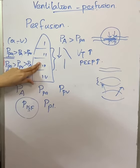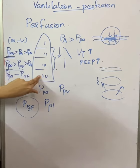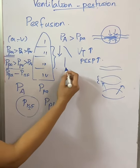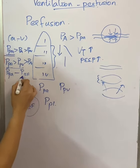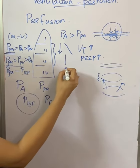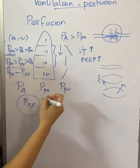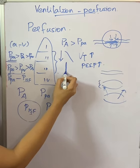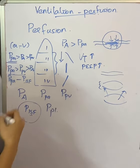So, zone 2 and 3 exist in normal lungs, while zone 1 and 4 appear only in pathological conditions. Blood flow is gradually increasing from top to bottom in zone 2, almost constant in zone 3, and gradually decreasing in zone 4 due to high interstitial pressure. This is how the perfusion of the lung is distributed.